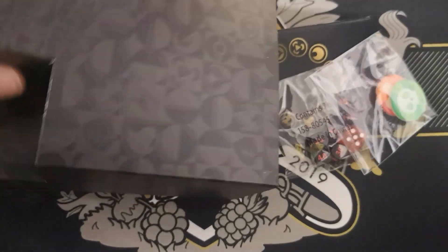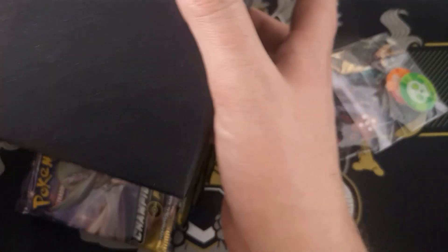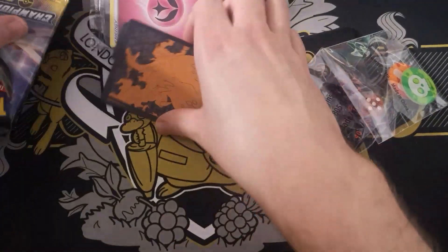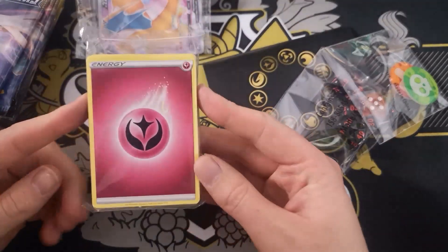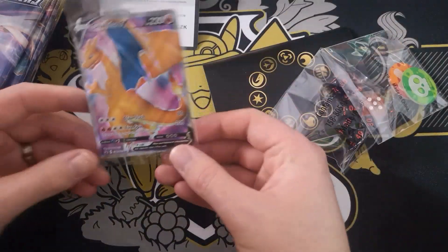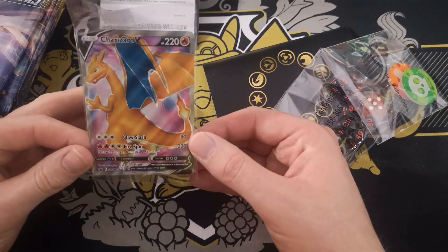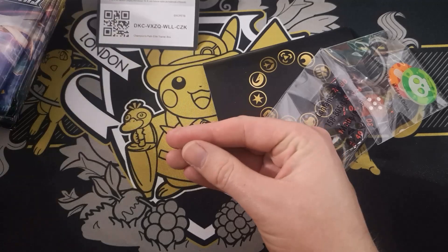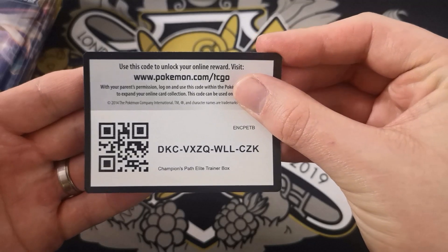In an ETB you have some packaging, which is actually fantastic for storage — for storing Pokemon cards and other things. We also have some card dividers with the Charizard V-Max on the side, energy cards, and a Charizard V card. When this set first came out, these were selling for between £30 and £40 a piece, so if you got the ETB at retail price, you were quids in.